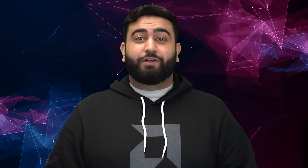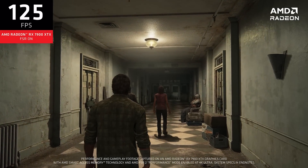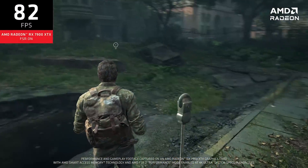If you want even more performance from your hardware, we've got you covered. We've worked closely with Naughty Dog to integrate AMD FidelityFX Super Resolution. FSR is a great technology that boosts performance and maximizes image quality. Let's take a look at it in action with the Radeon RX 7900 series.